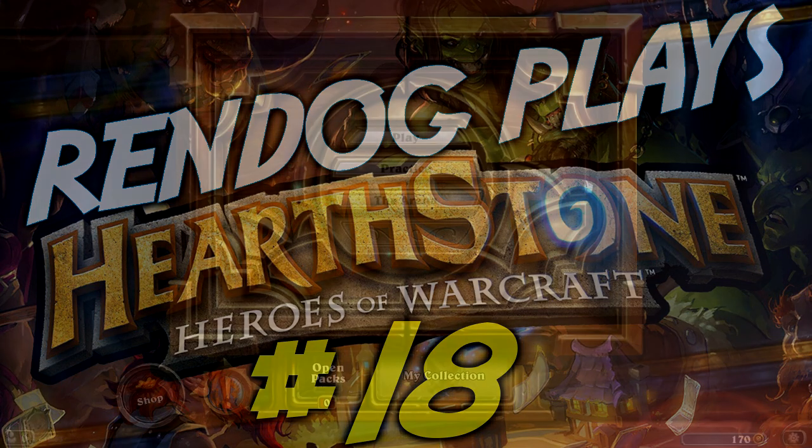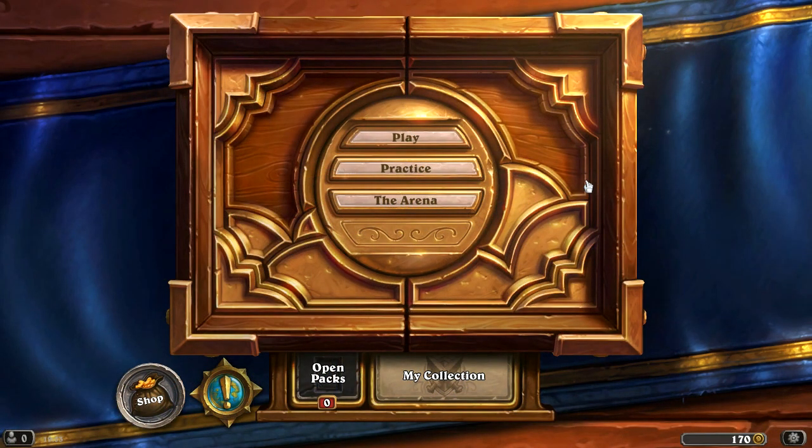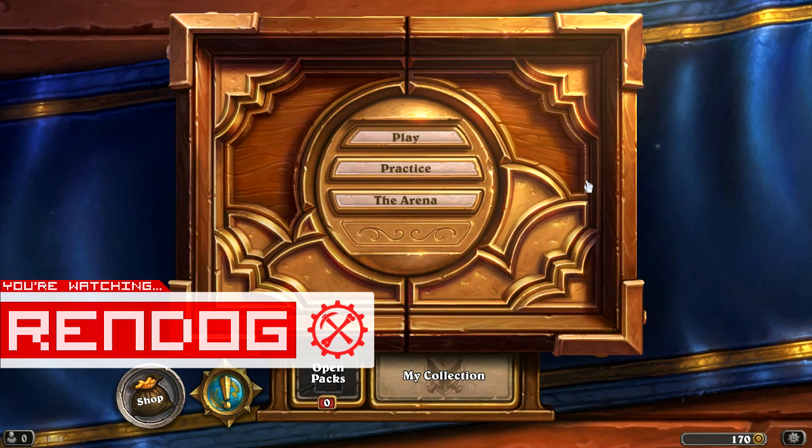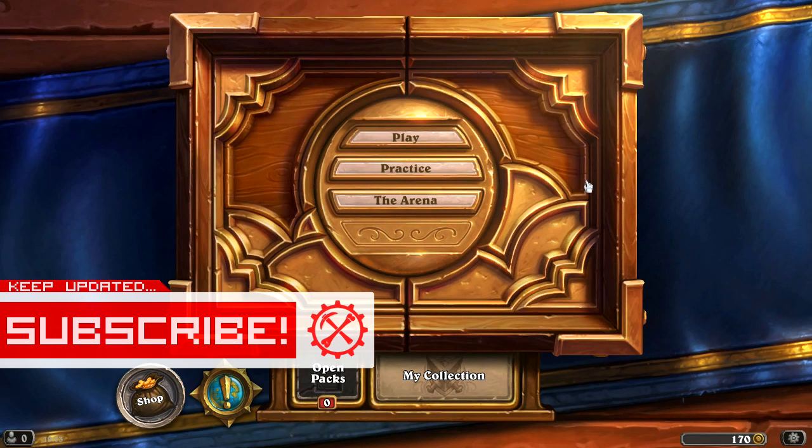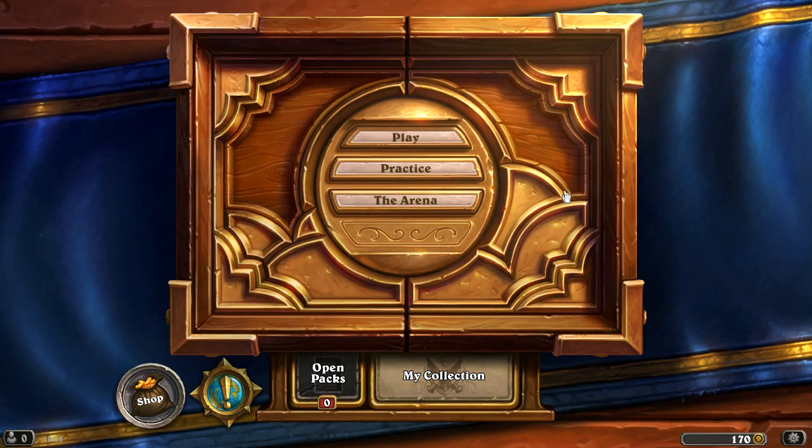Greetings CyberDogs and Citizens of the Internet! This is Rendog coming at you from yet another episode of Let's Play Hearthstone. In the previous episode we were kicking some serious butthole with our brand new Priest deck, and in this episode we are heading into crafting mode to disenchant some cards so we can seriously improve our Priest deck and play another opponent in a ranked battle and hopefully win. So sit back and relax, CyberDiggityDogs, with your tasty beverage and crunchy snacks. Let's sling some cards!